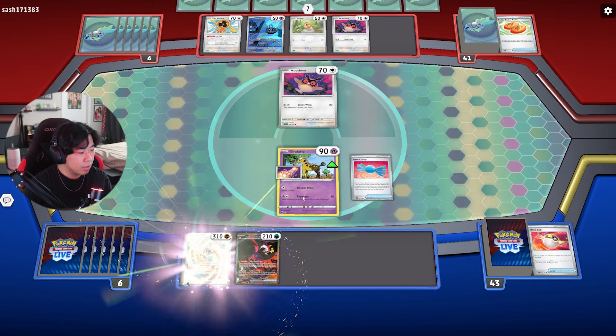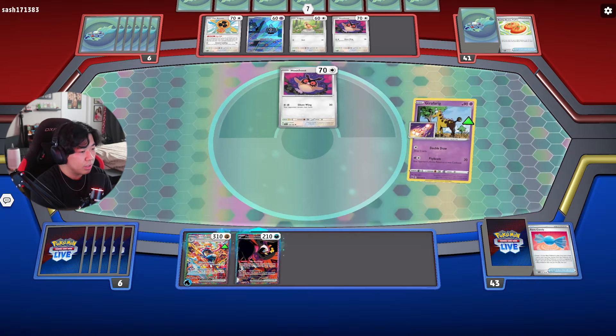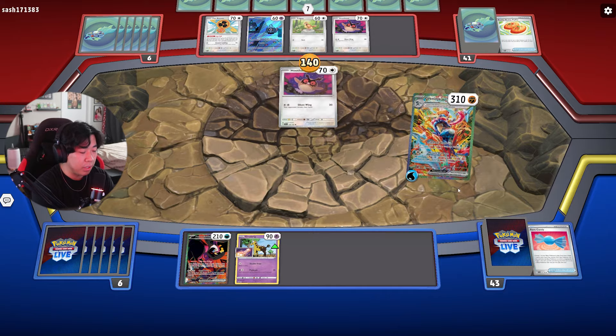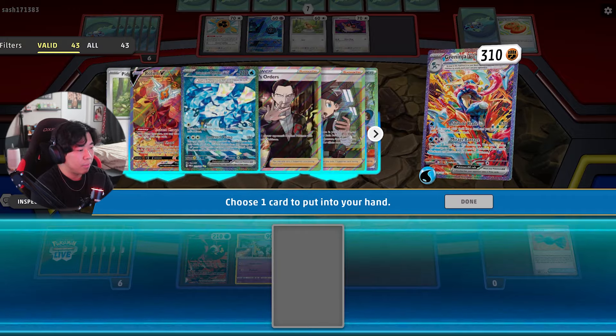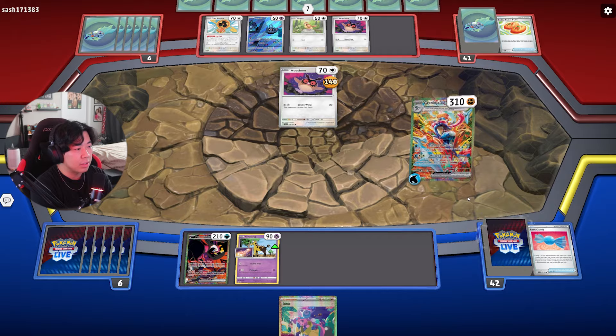We Rare Candy the Froakie, which evolves it straight into Greninja — we don't need the middle evolution. We have the Rescue Board to retreat for free. We attack with the first attack, Shuriken Blade. Then we get one card, and I'm probably going to grab Iono since my hand has absolutely nothing.